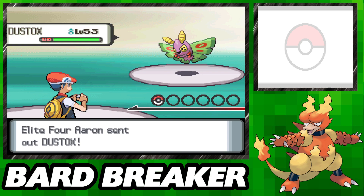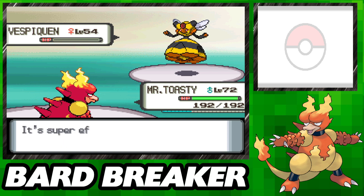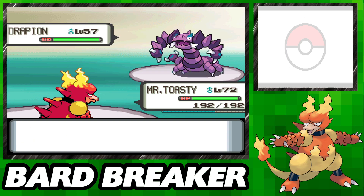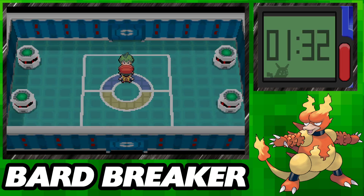Bug trainer Aaron is up first, as usual in these Gen 4 runs, and as you've probably come to expect, we don't have a lot of issues thanks to our fire moves. It's really not all that difficult against him at all because he's a bug type specialist. It is pretty interesting when you think about it that bugs are weak to fire but not things like flying types — if you threw a bird into a fire pit it wouldn't exactly be any better off than a bug.